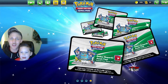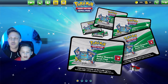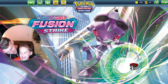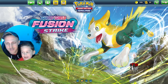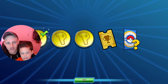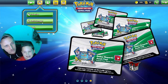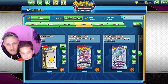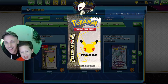Howdy coders, this is Delightful Dylan on Game Code. We're going to be opening some Pokémon cards on the computer today. With me is the little one, Wyatt — say howdy coders! Are you excited? So we opened all these packs in person and pulled some pretty cool cards, and today we're going to be opening all the digital packs with the QR codes. We have a pretty big roundup so we're going to jump right into it. First sets are the Celebrations — the Pikachu ones. You ready? Yeah, all right!